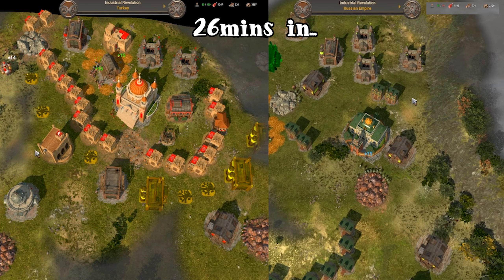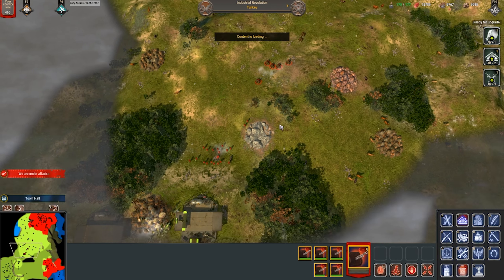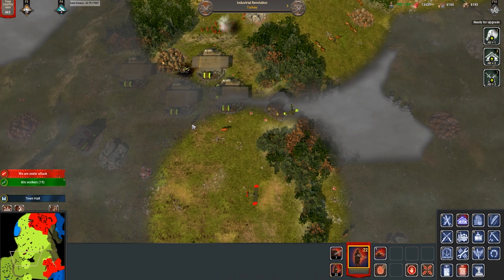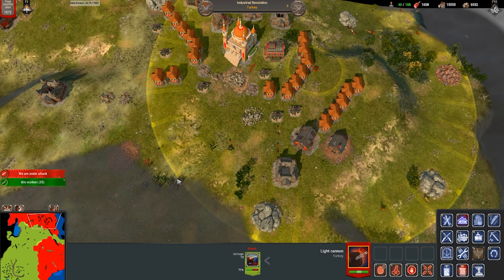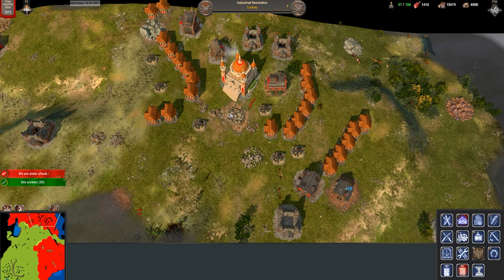He then built his barracks to start pumping out soldiers and eventually it turned into a back and forth fight for victory. I thought this was just a rush to IR but he wanted to destroy me, but I fought back. He actually said GG so I stopped playing, and then he came back with an army and eventually killed me. It was a very fun game — it was nice to see the difference between Europe and Asia after the most recent update and it seems pretty balanced to me.